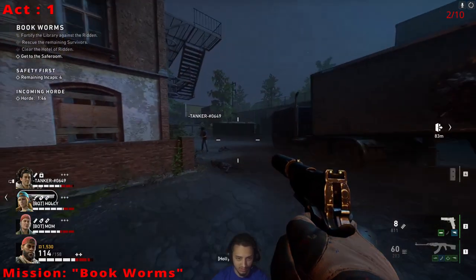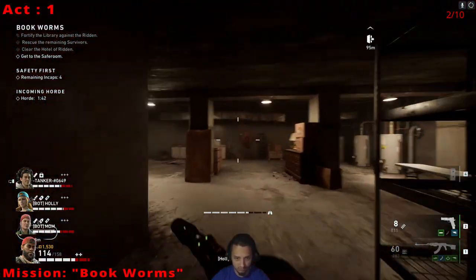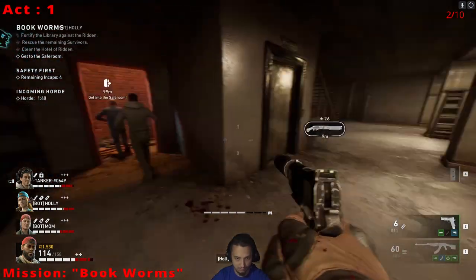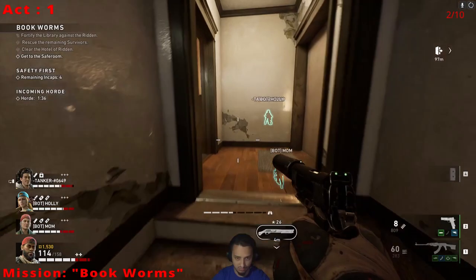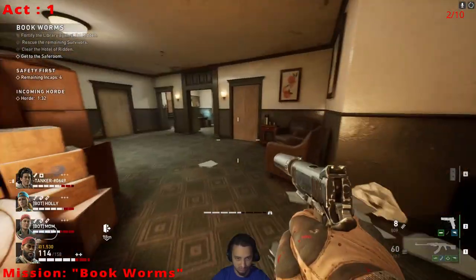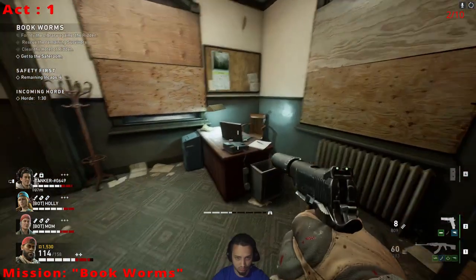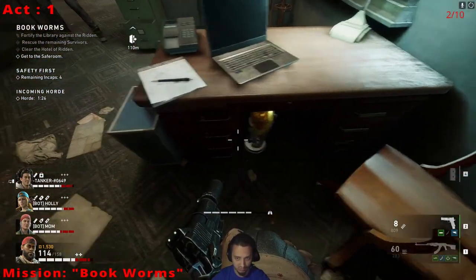We are on Bookworms, also Act 1. This is the next location of the Golden Skull. You can come down here to the Haven Apartments, come up here to the ground level, and to the left it is. When you come out, in this corner over here there's a desk. Peek down on the desk and there's the skull. Pick that up.